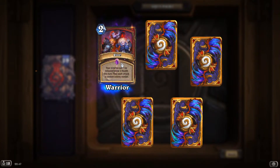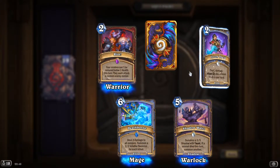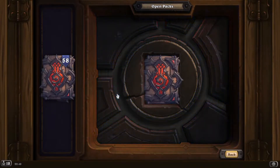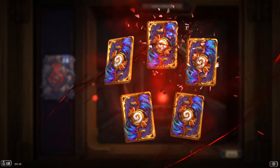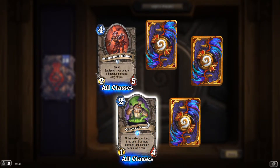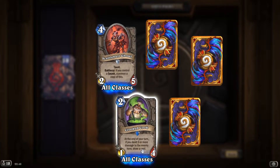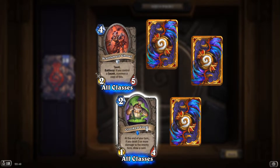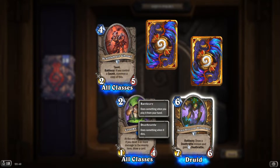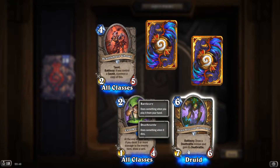Epic: 'Riot' again. 'Death Horon' — we saw that. 'A Crooked Cook': at the end of your turn, if you dealt 3 or more damage to the enemy hero, draw a card. 'Death Blossom Whamper': battlecry, draw a deathrattle minion and gain its deathrattle.